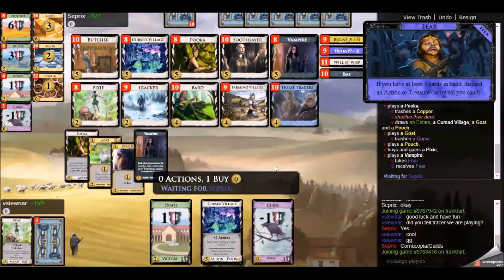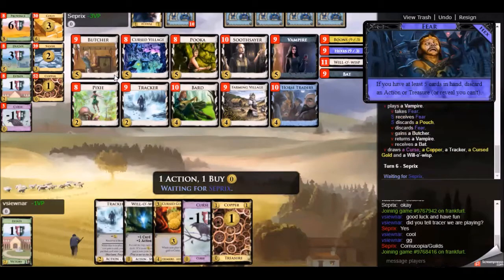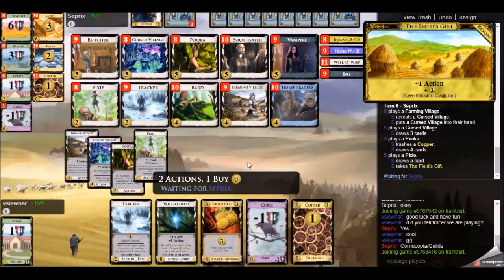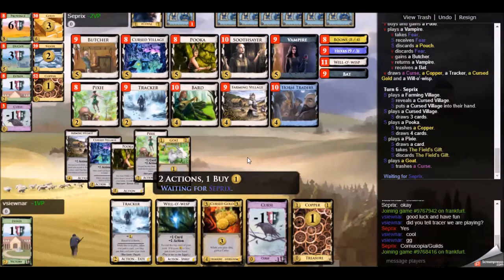Puka comes along by itself because the Cursed Village was discarded by Famine. I pick up a Pixie here - I only need the one Tracker to put things on top of my deck, and Pixies are nice cards. The Vampire comes out for the second time to gain me a Butcher. I think it's time for the Butcher to start collecting coin tokens. Soon the Puka will be obsolete, the Goat will be obsolete - I can change those into more valuable things.